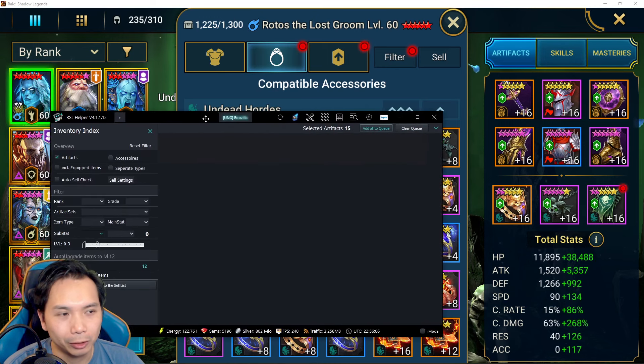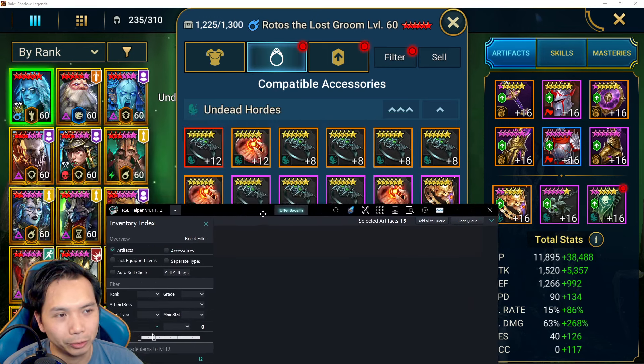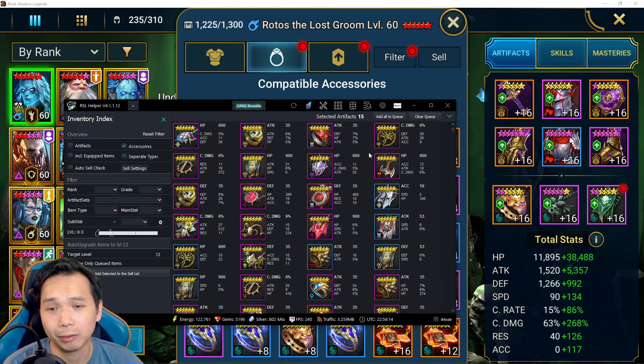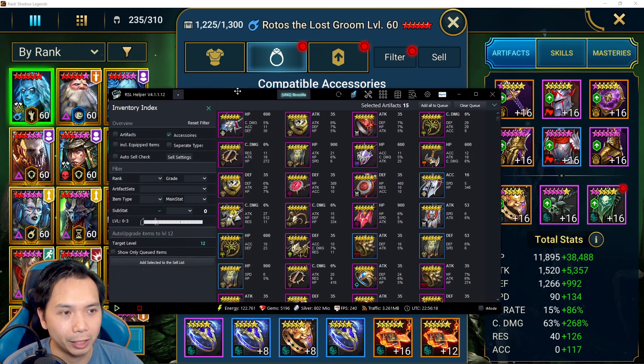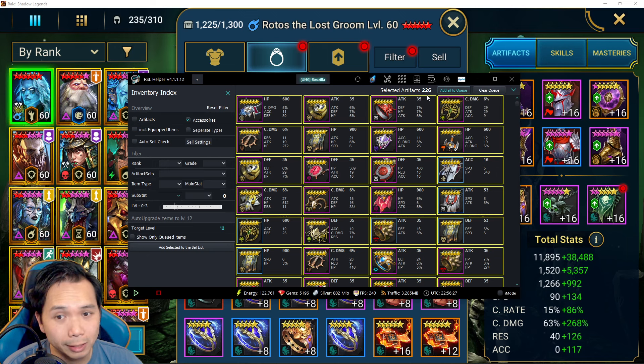Converting silver into a five-star blessing for a top-tier champion makes a lot of sense — silver can be remade and this five-star blessing might never come otherwise, since I might never spend my hard-earned immortal essence on RTac, as RTac is PvE content and you generally want blessings for PvP. I'll show you quickly how to do accessories — you change it here to accessories and you have a full inventory. When I set it to level zero to three, all these artifacts aren't leveled up at all — I have 226 of them.